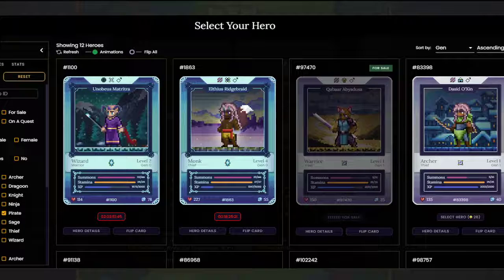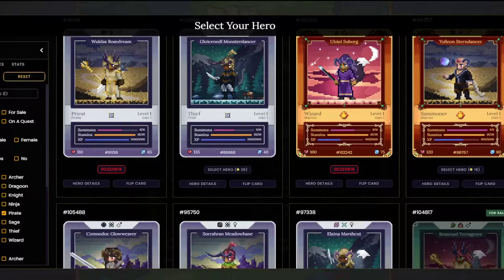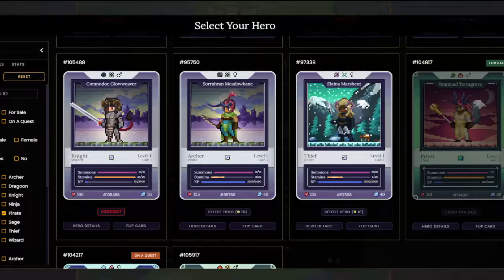Hello everyone, my name is Faulty Poker and today we're going to be summoning, trying for a dark knight. We're going to use two gen 1 heroes — one will be an archer and the other will be a thief.